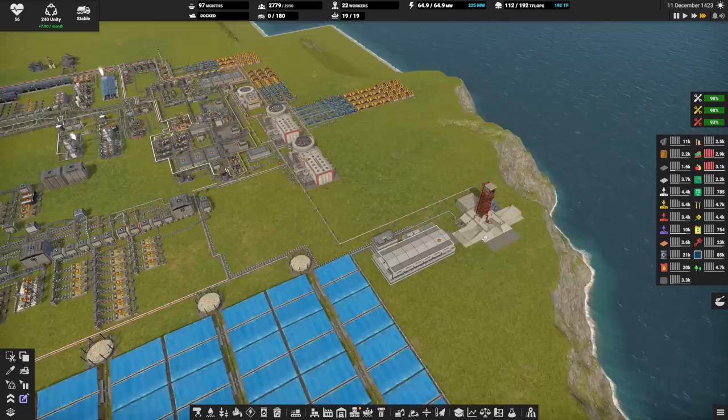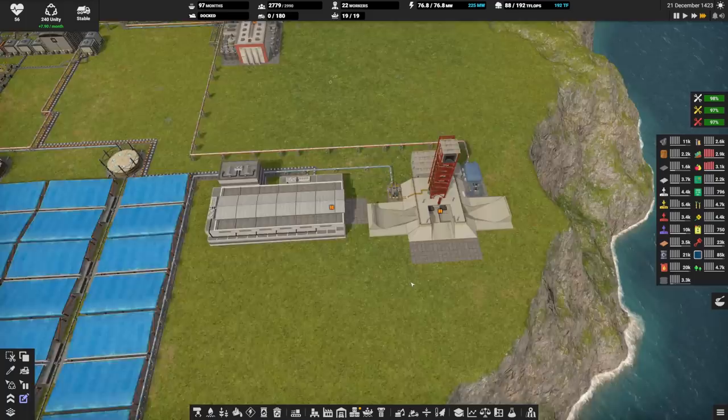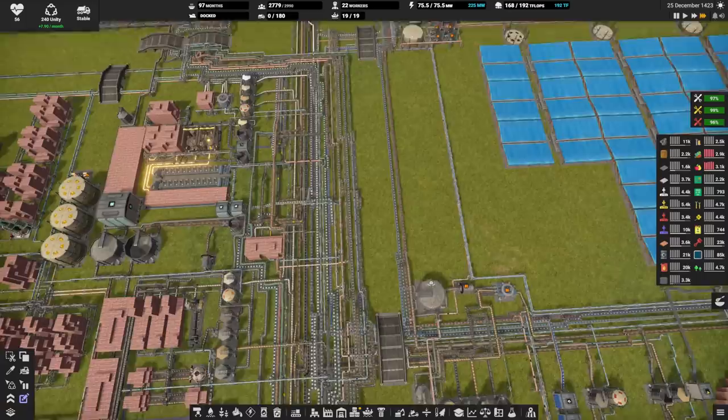That brings us into water harvesting — there's a certain amount of water harvesting. We also have the obligatory rocket silo because he did launch a rocket before he decided to see if he could get to sustainability.